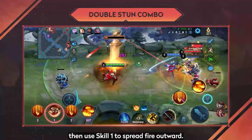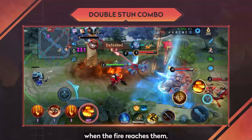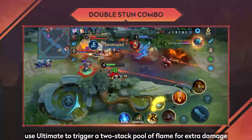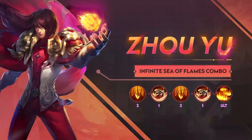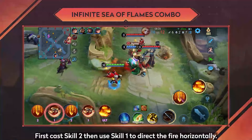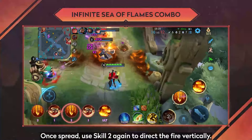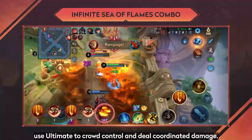First release skill 2 at the target's location, then use skill 1 to spread fire outward. Cast another skill 2 at the enemy's location, and when the fire reaches them, use ultimate to trigger a two-stack pool of flame for extra damage and crowd control. Then cast skill 2, use skill 1 to direct the fire horizontally, and once spread, use skill 2 again to direct the fire vertically.